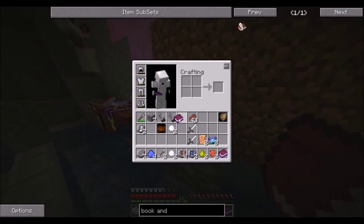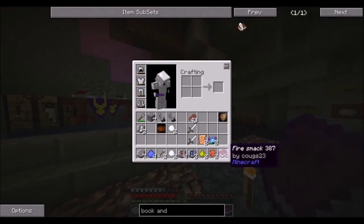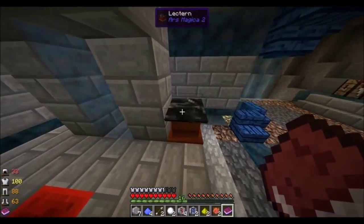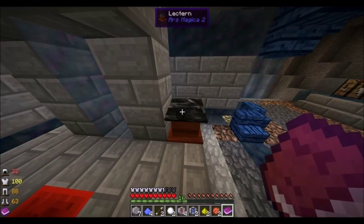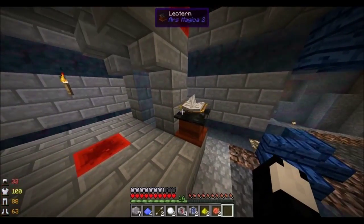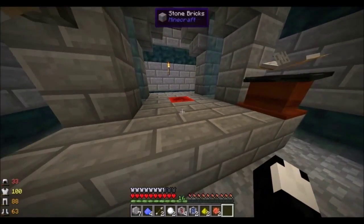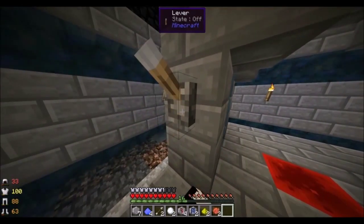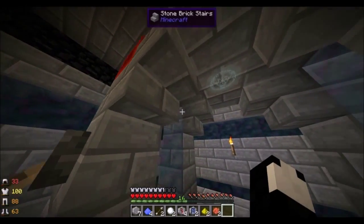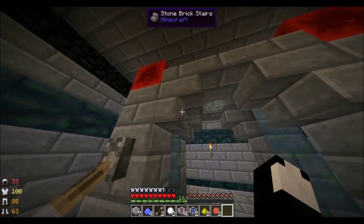Now we're going to show you how to make the spell. You have the book with the spell - Christian's made one here called 'Fire Smack'. You just right-click with the book in your hand and it'll put it here. It's a bit glitchy from a certain distance away. Your altar has to be all the same block - the stairs can be different than the main block but the stairs have to all be the same.